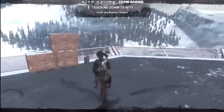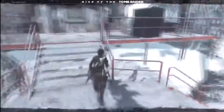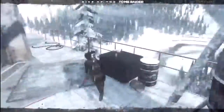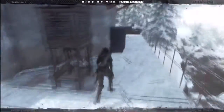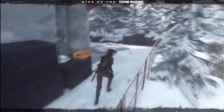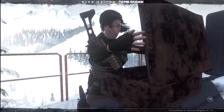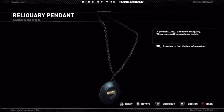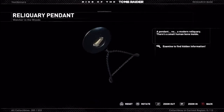Let's see if there's anything up here. Weather station, huh? More coins. I think I have enough money to buy that final item from the shop — if you do, you get an achievement slash trophy for it. I won't show that off screen because I think that's unnecessary, but I will do that next time. I think it was a rifle or something like that. Let me get an artifact here — nice. A pendant? No. A modern reliquary. There's a small human bone inside. Ew.